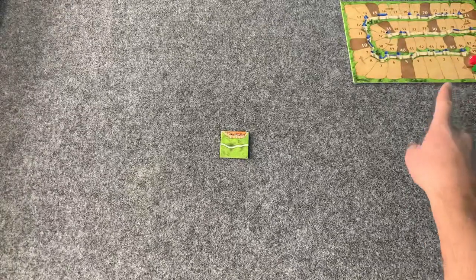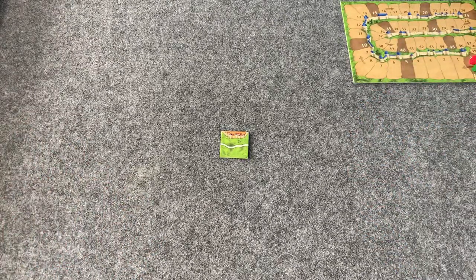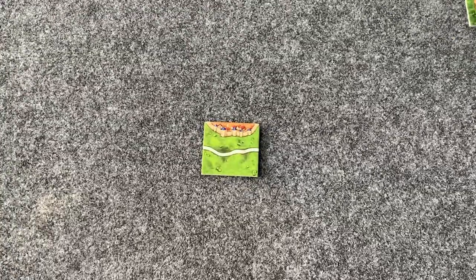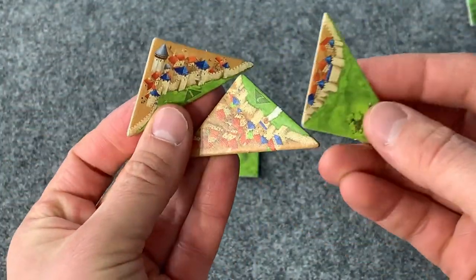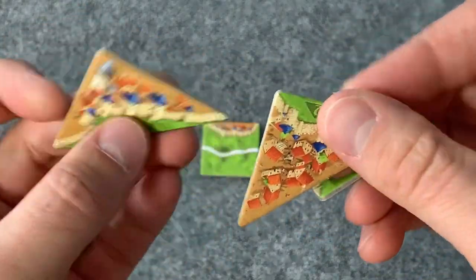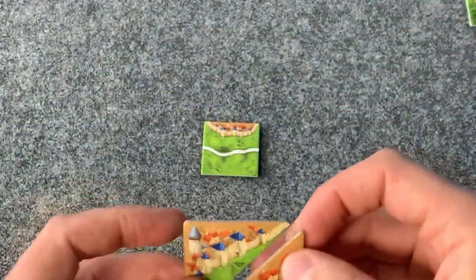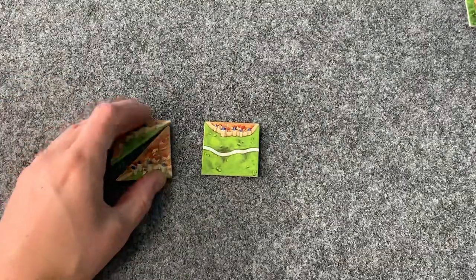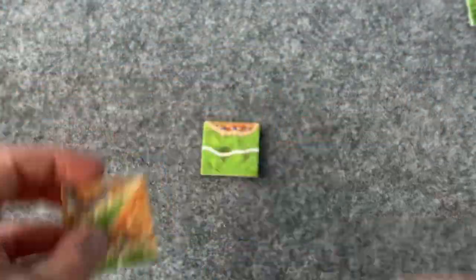We also have our scoring track. Player 1 has three super secret tiles. Tiles are half, of course, and they are laid out so that the long sides are against each other, but are still placed regularly.